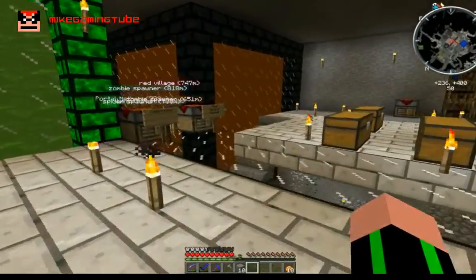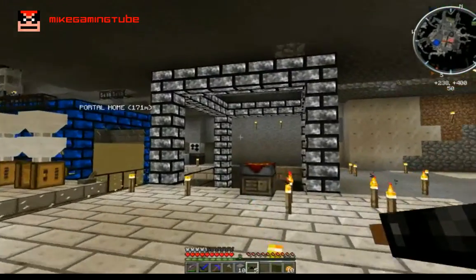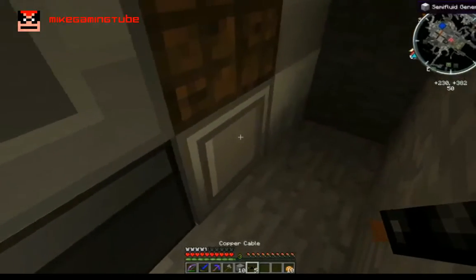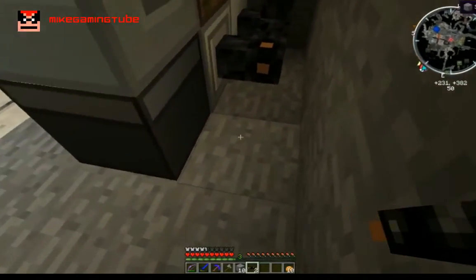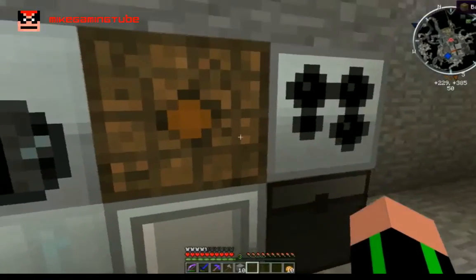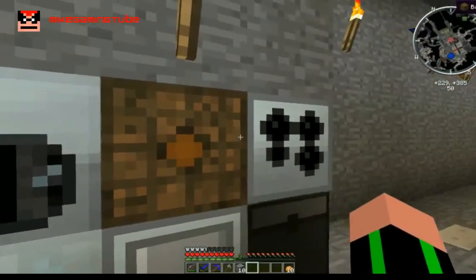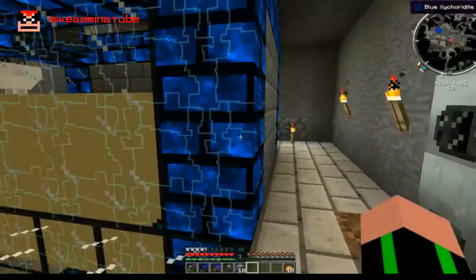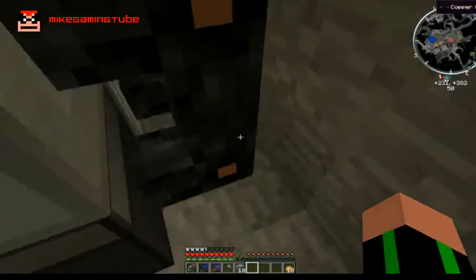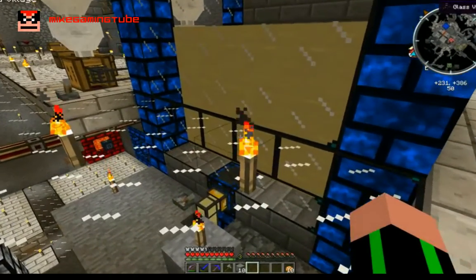I have some extra copper cables, so these will do. After laying the cables, this is looking okay. Both machines should now be powered — these are our new toys. I can still access my chest, which is nice. I'll have to work out a way to increase my power production; maybe I'll put another generator behind here.